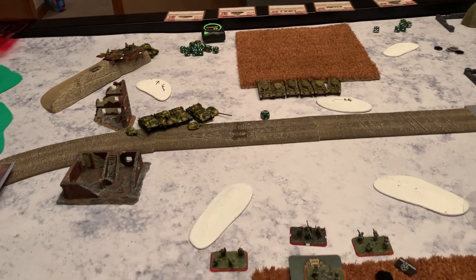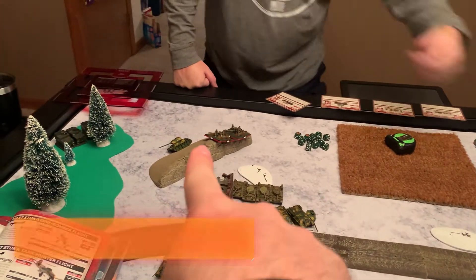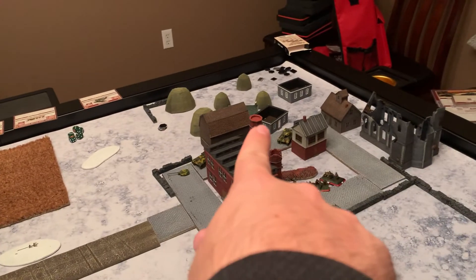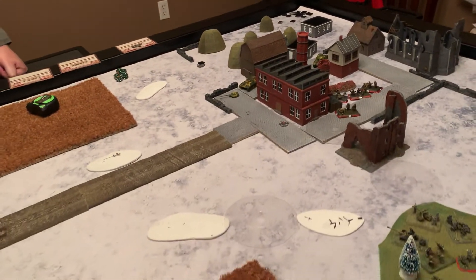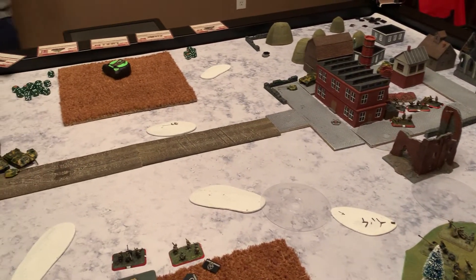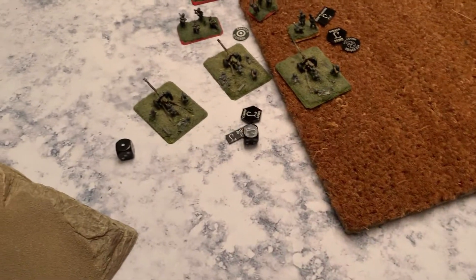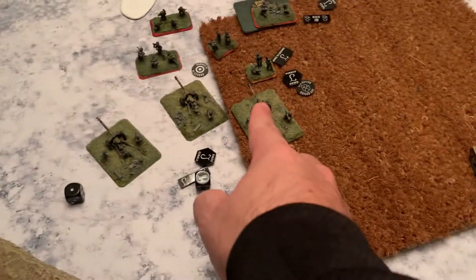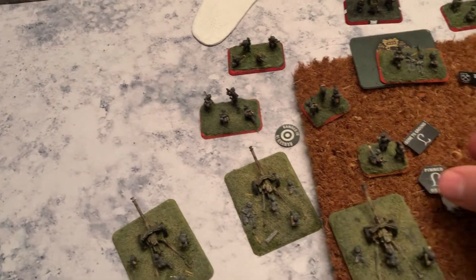He's moving his guys around the flanks as expected. HQ is over there, he's got his Valentines, the lone T-34 is running away, and his infantry is moving up — almost the whole thing into the factory. They shot the commander as per tradition, stepped on a minefield but was okay. Rolling to unpin — infantry successful, HQ successful, guns not successful, re-roll — they do not unpin.